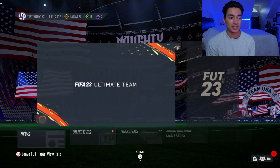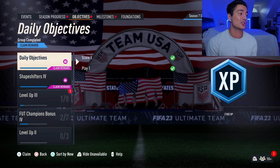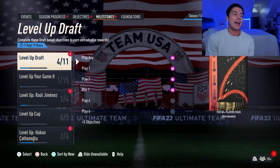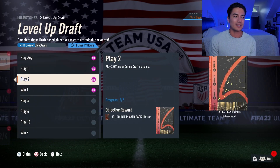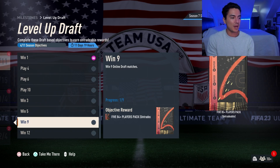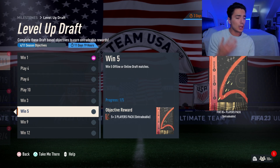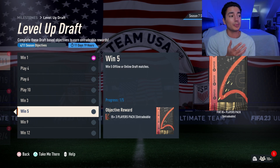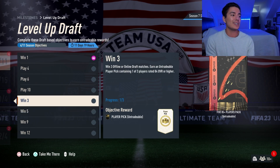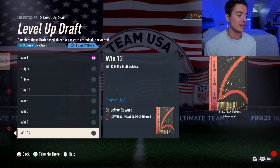There's also a draft objective that came out with that. The draft objective has you playing the draft — you have to win the draft a few times, up to 12 times max. You don't get ridiculous packs, but it is packs that will give you fodder. The draft token SBC is an 81 squad, it's so cheap. A lot of people are going to be doing it, which means a lot more people playing draft — it should make draft a bit easier. So if you're decent at the game, you should just be able to fly through this objective.